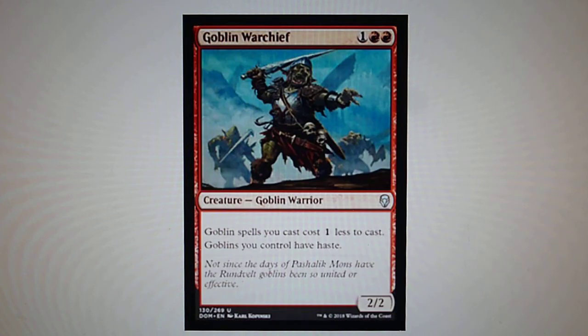Goblin Warchief — Goblin spells you cast cost 1 less to cast, and Goblins you control have haste. This is one of those commanders for Goblins.